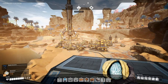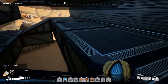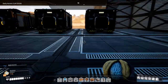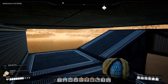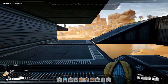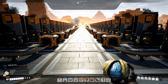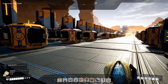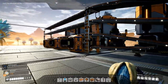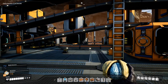Welcome back to Satisfactory folks. We are building our new base here. Down here we have a bunch of containers for all the stuff that we'll be producing, and up here we have some production setup - smelting, a lot of smelting. There are four, eight, twelve, sixteen smelters on each side for a total of 32, set up in sections of four.